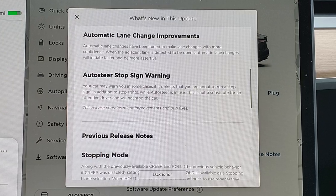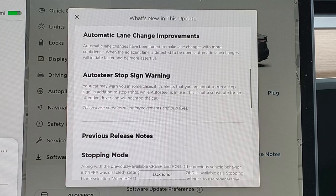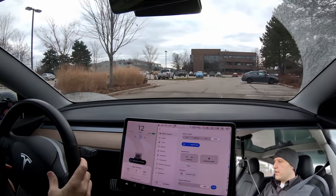Here's a really exciting one: when you're using autopilot, if it looks like you're going to go through a stoplight, you'll get a warning. The car is not going to stop for you — this is an emergency backup in case you're not paying attention. According to the notes, the car should detect stop signs and warn you to stop. We've had stoplight warnings for close to a year now and they still don't work that well, so let's get on the road and try all these things out.